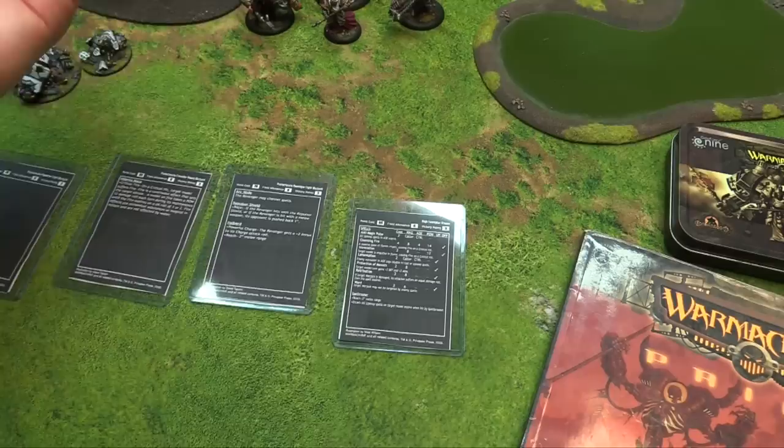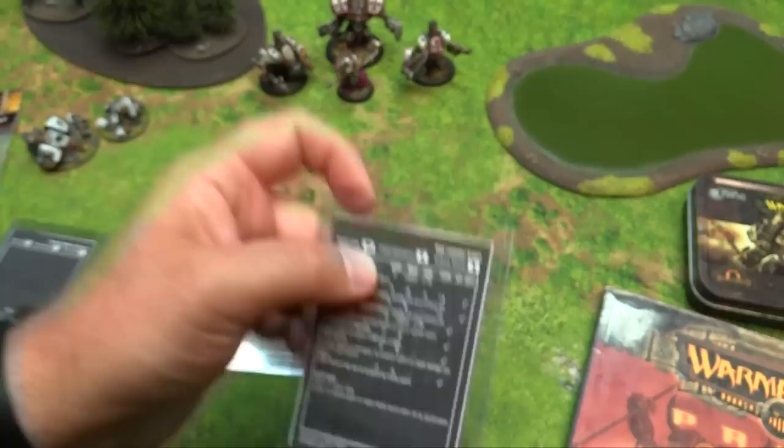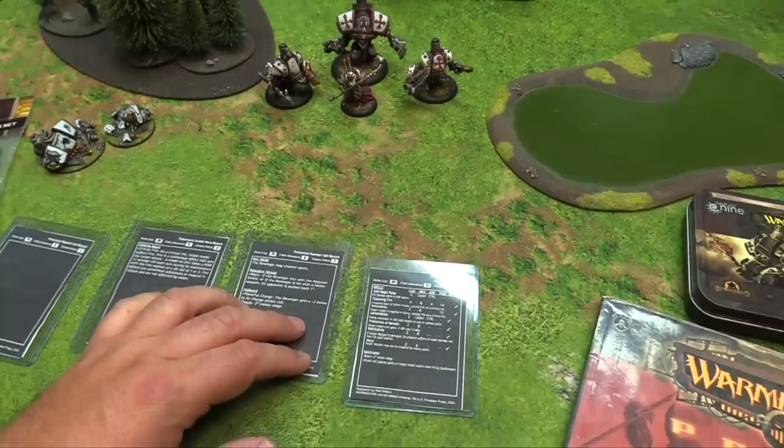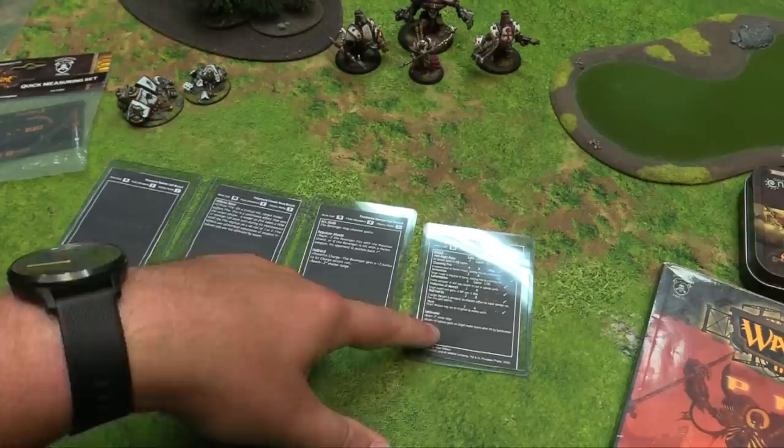You have five victory points if you killed Kreoss, though you typically ended the game if you killed him. His field allowance was one—he was a caster—and his point cost was 64 points. You actually spent points on your warcaster. The other models cost 93, 76, and 76 points, meaning overall the battle box totals around 300 points.